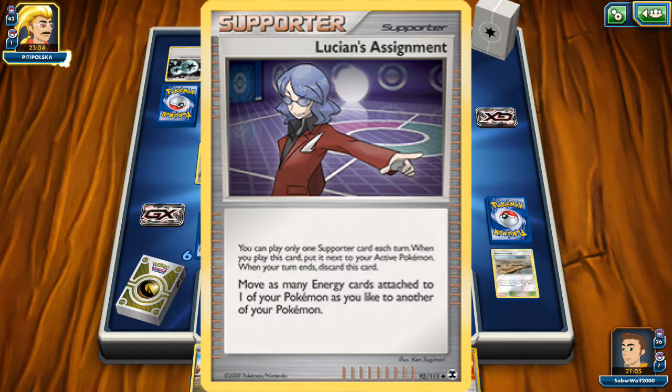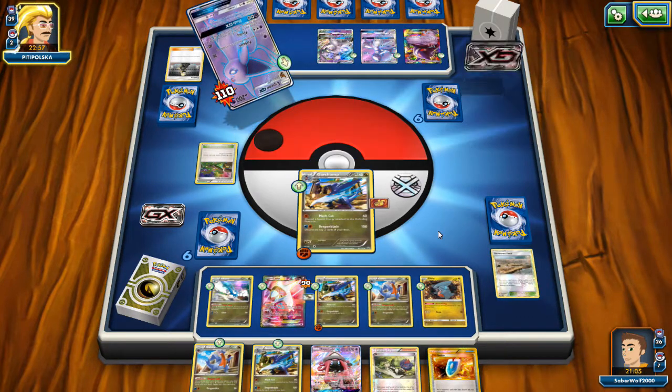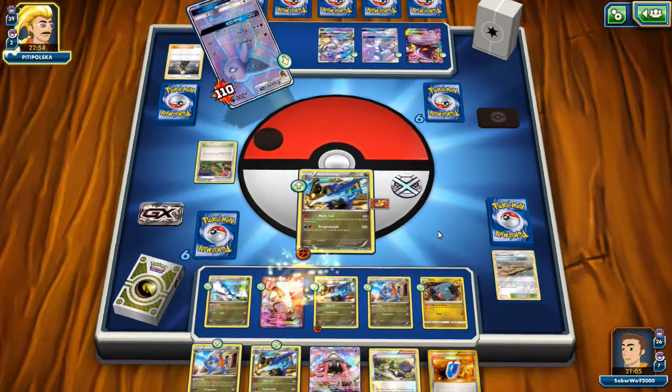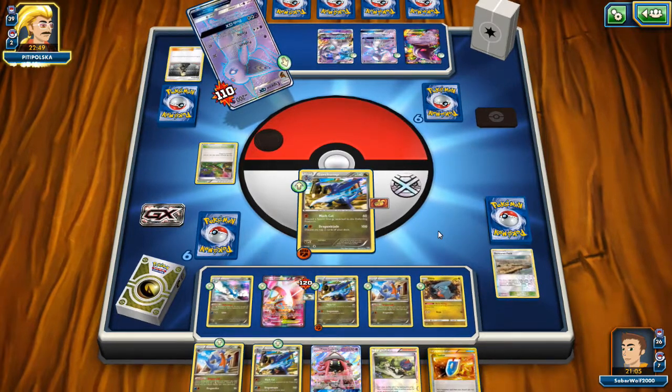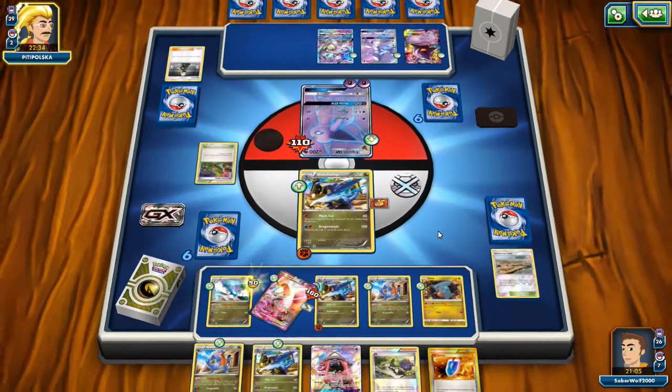Lucian's Assignment is a tech you wouldn't normally see people play — it's an expert-level card. You move as many Energy cards attached to one of your Pokemon as you like to another one of your Pokemon. This deck doesn't really have Energy acceleration, so if a Pokemon was about to get knocked out, you could save those energies and move them to a different Pokemon. It takes up your Supporter for the turn, but since Claydol was your main draw, you could afford that. It takes skill to time correctly, but you can see why Jason would run it.